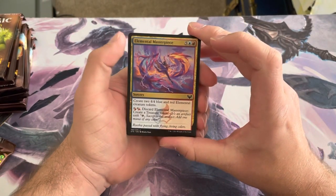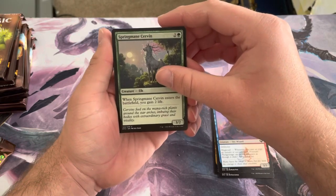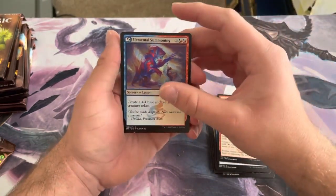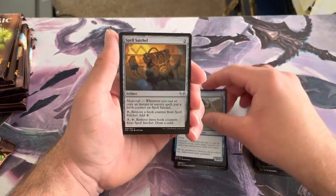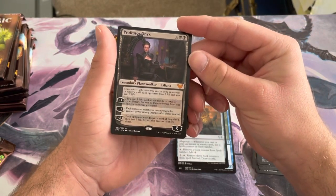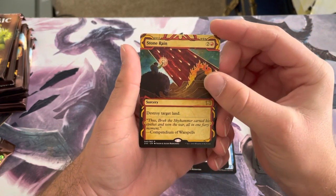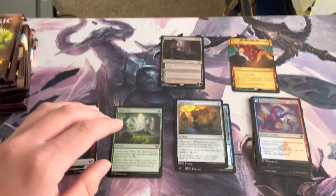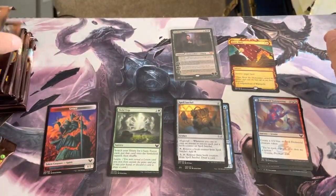Okay, first pack: Elemental Masterpiece, Silverquill Campus, Prismari Pledge Mage, Spring Mage Servant, Leech Fanatic, Pilgrim of the Ages, Pop Quiz, Sudden Breakthrough, Elemental Summoning. Our uncommons are Shadewing Laureate, Symmetry Sage, Spell Satchel. Wow — our mythic is Professor Onyx, Legendary Planeswalker Liliana — one of my personal favorite cards from this set. Our Mystic Archive is Stone Rain, a rare. We also got a foil Field Trip, and the token is a Spirit. Going to go ahead and sleeve up Professor Onyx real quick — very excited about that card.